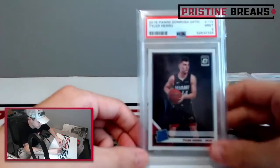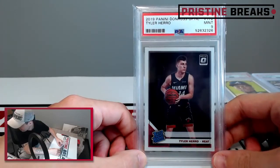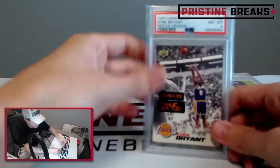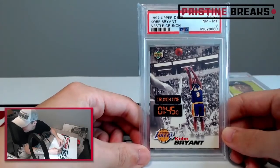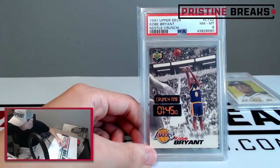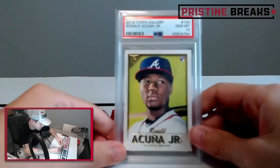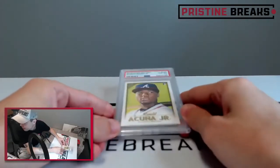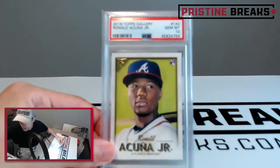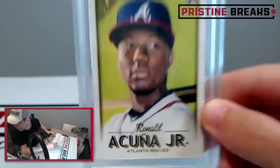Tyler Hero rated rookie 2019 Panini Donruss Optic graded a nine — going to Ralph H, spot two. Two cards to go: Kobe Bryant 1997 Upper Deck Nestle Crunch graded an eight — that's going to Barry F, spot two. Nice hit with the Kobe. And our last card of the break: Ronald Acuna Jr. 2018 Topps Gallery rookie graded a ten — going to Burton D, spot four. Nice hit — that's sweet!